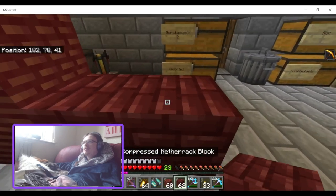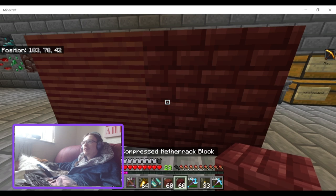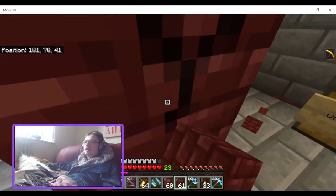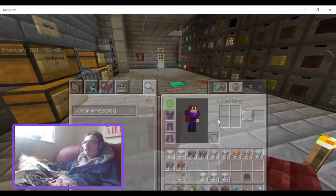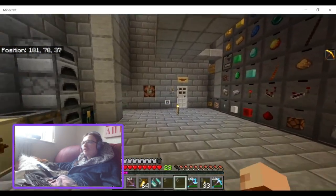Let's take a look at the compressed bricks. This is a compressed nether brick block — I didn't expect them to look like that. Yeah, it adds a bunch of cool blocks.